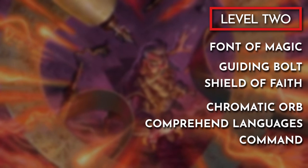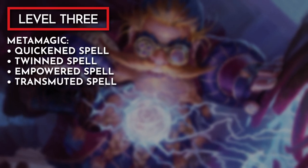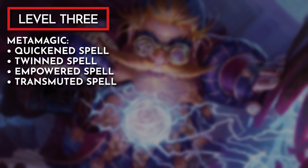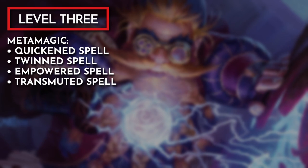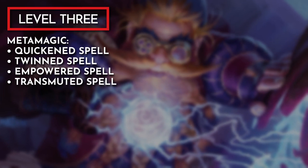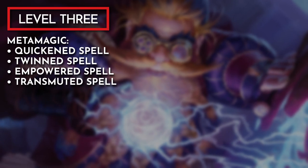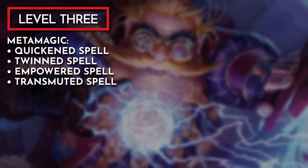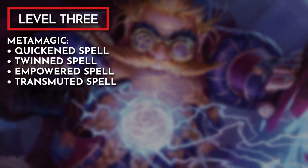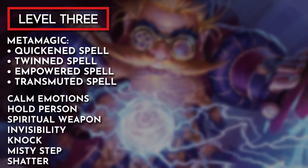From this point forward, I'm taking the reins and giving you suggestions on how to take this character to level 10. At level 3, Metamagic and 2nd-level spells become available. Metamagic offers flexibility and control over spells, and at this level we choose 2. My recommendations: Quicken Spell to cast a spell as a bonus action; Twin Spell to target 2 creatures with a single-target spell; Empowered Spell to reroll damage dice; and Transmuted Spell to change the damage type. For 2nd-level spells, good options include Calm Emotions, Hold Person, Spiritual Weapon, Invisibility, Knock, Misty Step, and Shatter.